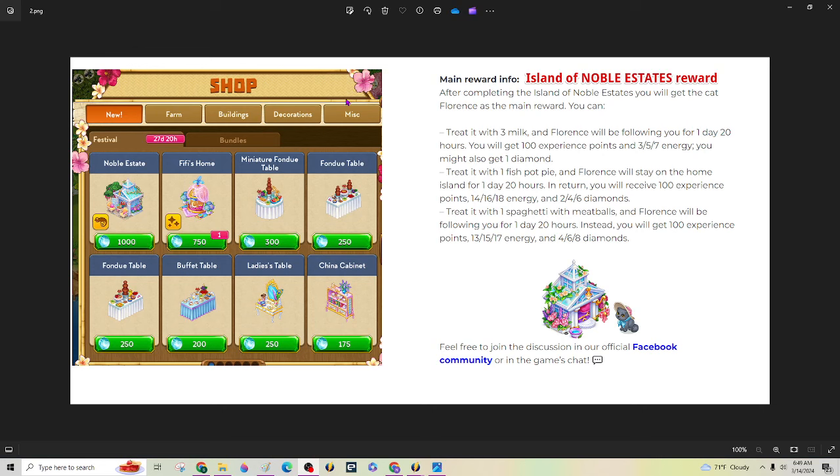So this year's shop — you can see the two main rewards here. One of them is Fifi, the little chihuahua dog, which was last year's reward and is now available in the shop. You can also get a new skin for your bungalow. And the big island reward is a new pet, which is this cat. If you give it the fish pot pie, it won't follow you around — it'll stay on your island.